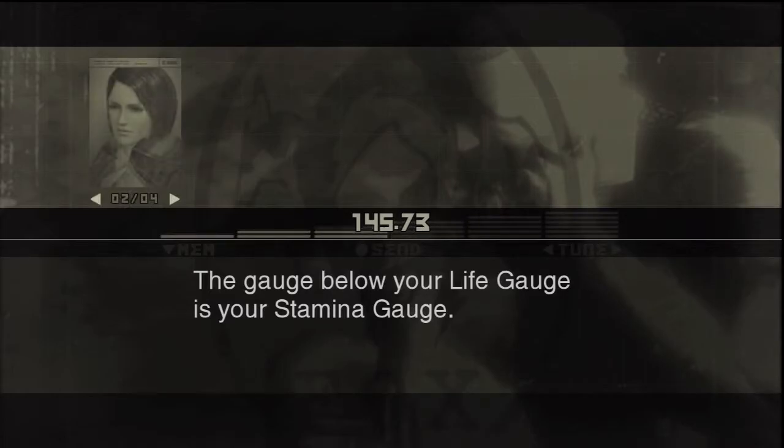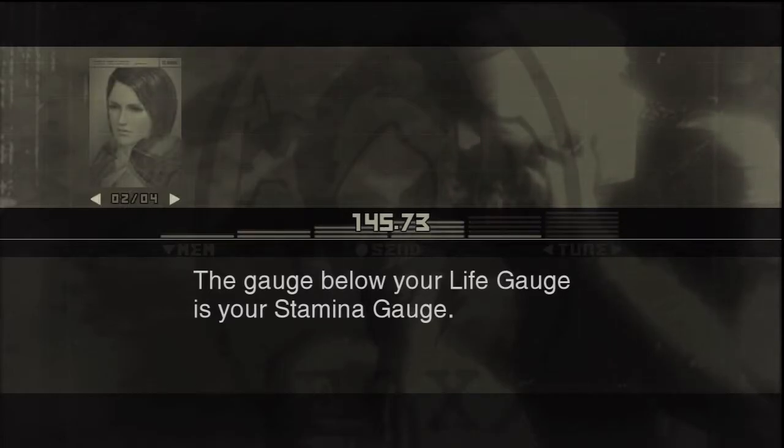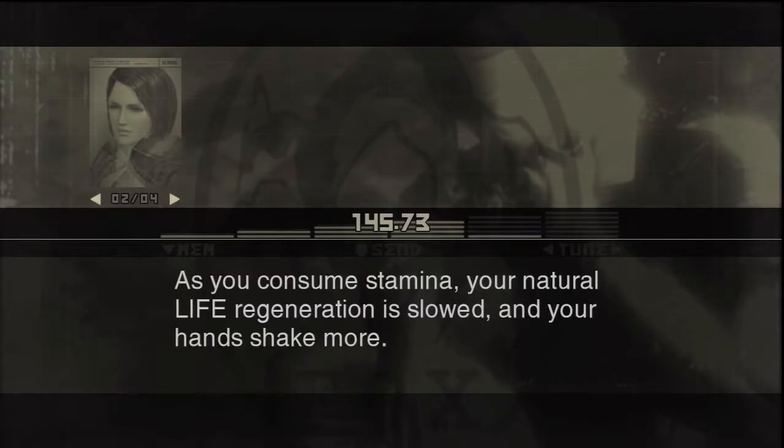The gauge below your Life Gauge is your Stamina Gauge. It shows, as the name suggests, your remaining stamina as you consume it.